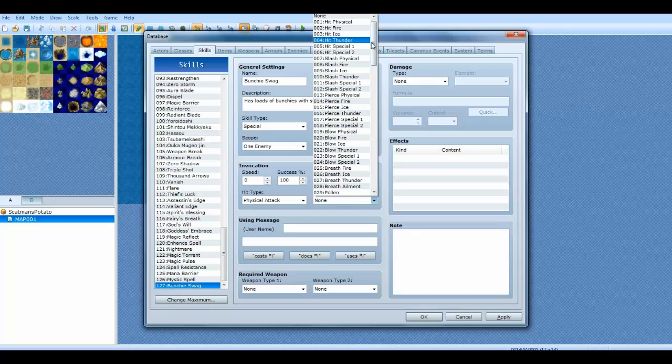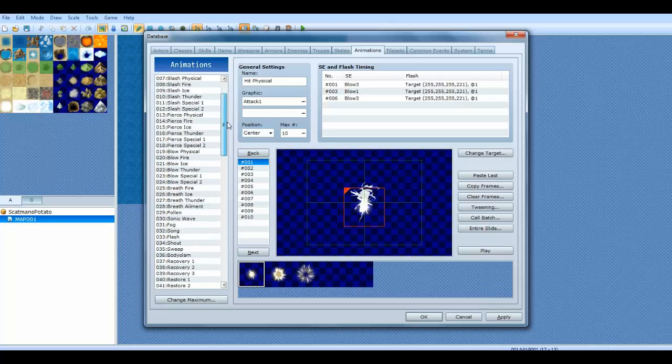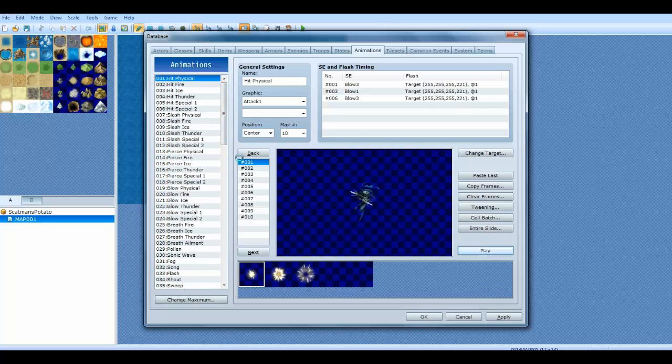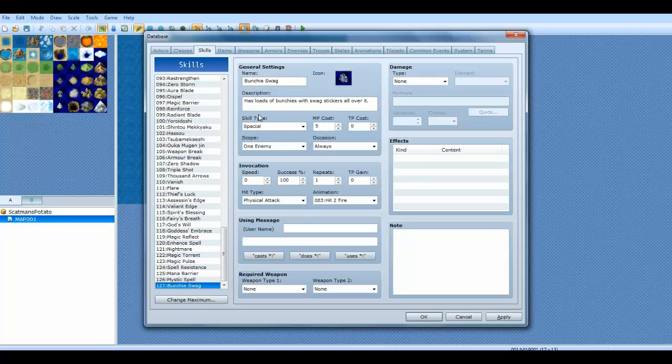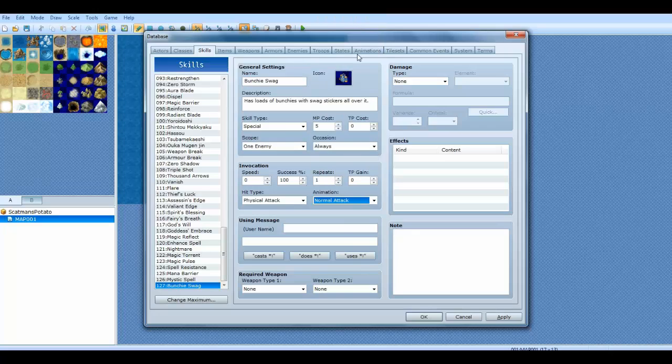Over here you have the animation, which I'll go over in the future since there'll be a tab on animations. Let me just show you an example — here's the original physical hit attack and that's how those work. I'll go over these in the future. So if you're going to make a new skill, you can choose one that's already there or go ahead and try to make your own.